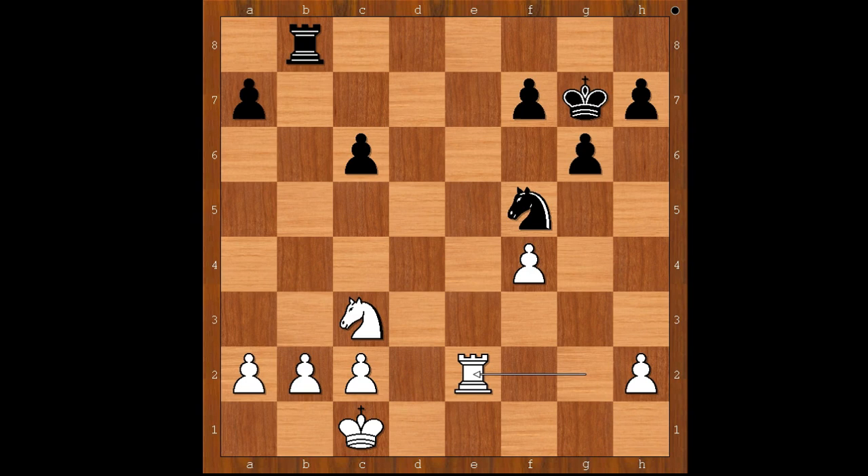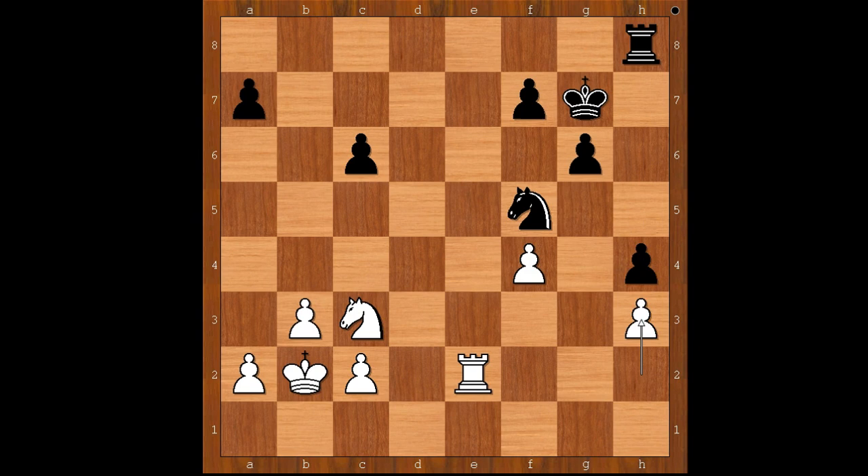Rook to e2 was played. Black to move. Kasparov played rook to h8. This looks very strange at first, but it is a deep move. B3. H5. King to b2. H3. If a3, perhaps black can play h3. Fritz played h3.